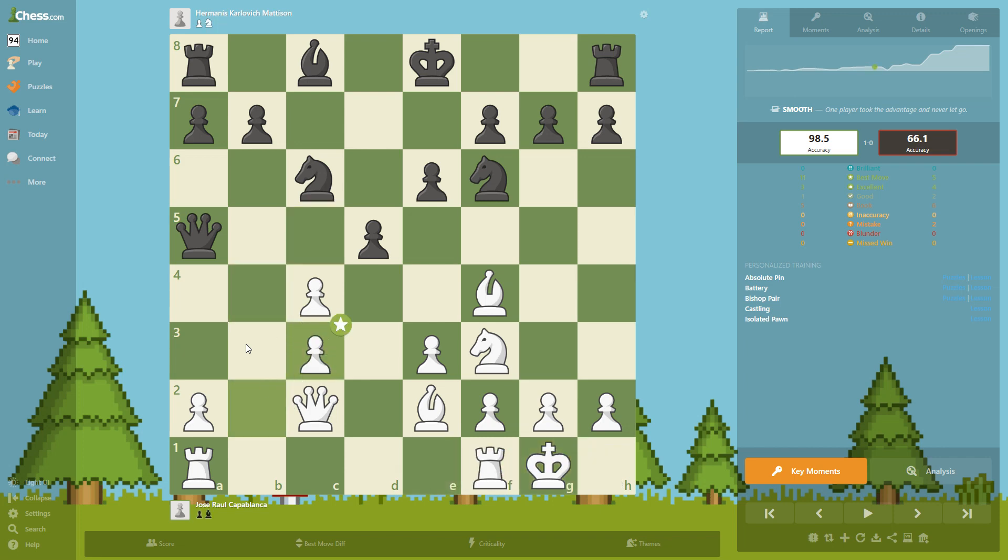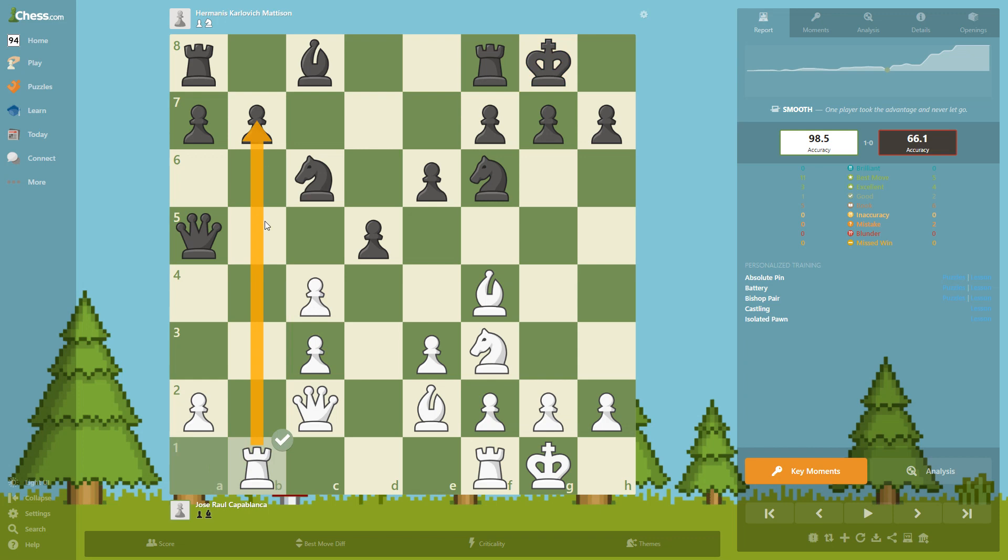Castle, takes, takes, castle — and we kind of finish development. Capablanca has a lot of really active pieces and on the black side, this bishop is not yet developed. White has an advantage even though he has maybe these double pawns here. Rb1, putting the pressure here on this pawn, but this move also has the purpose of not allowing this bishop to be developed so easily — he cannot play it because he's going to drop this pawn.